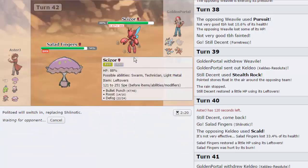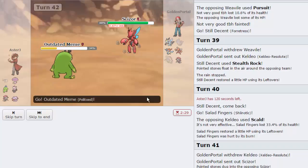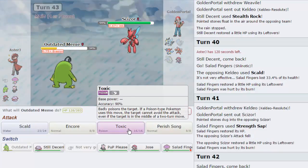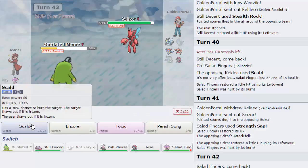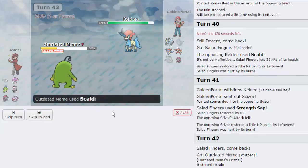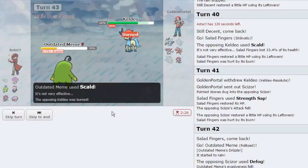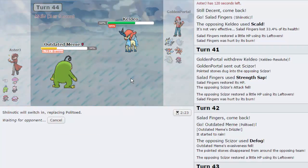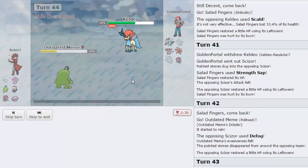Let's go back into Politoed to put some pressure on his team. He goes for Defog - I think I want a Toxic, but let's go for a Scald. As he brings in Keldeo - can we burn this time? We do get the burn! Awesome. This thing is going to start getting whittled really, really fast. With a few more burn rounds it should be in range of a plus two Icicle Crash from Weavile.